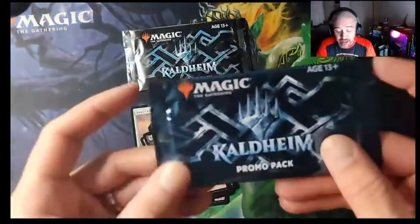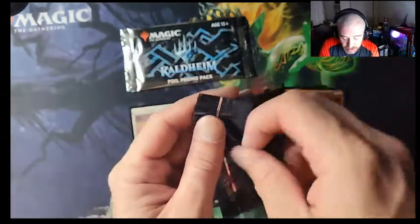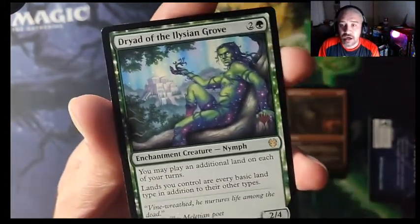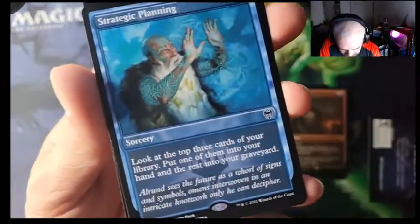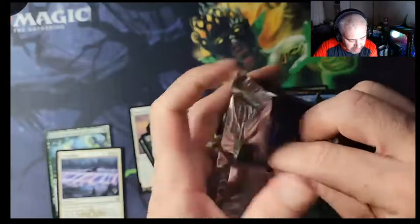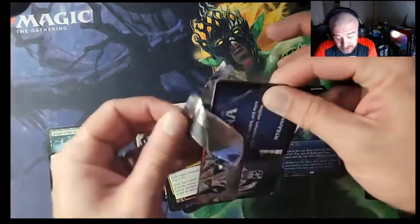Here is Kaldheim — the newest set besides Strixhaven, which comes out this week. This is the regular promo pack. Oh, it got me! We got Dryad of the Ilysian Grove — wait, okay, we're gonna have to look that up. I'm pretty sure that's like 20 bucks. We also got Strategic Planning and Doom Scar. That's the best pack we've opened so far. The Dryad — 'play an additional land on each of your turns, lands are every type' — I'm pretty sure that's the one that's worth money.